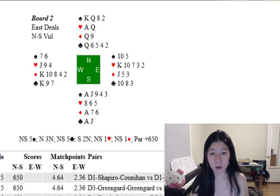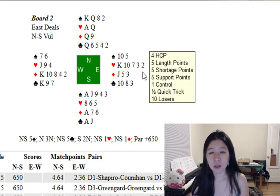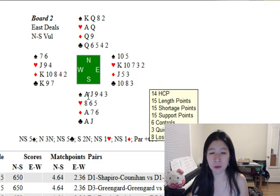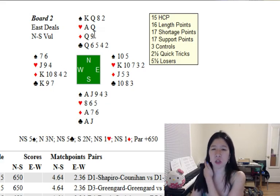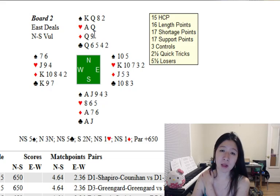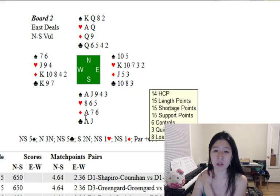Next board, board two. This one's a little interesting but not super interesting. East deals and passes, South opens one spade, it goes pass, and North bids two no trump — Jacoby. We play something a little different here, but for most of you playing regular Jacoby, you're going to bid three no trump. The three-level bids — three clubs, three diamonds, three hearts — all show shortness. Four clubs, four diamonds, four hearts all show good five-five hands.